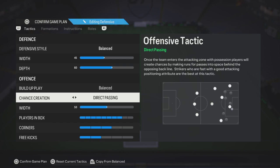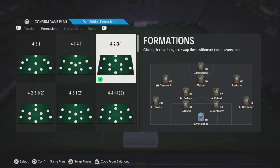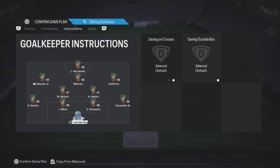Direct passing, in my opinion, has been the best chance creation you can have — probably since FIFA 20 or so. With 50 players in box, eight — we have eight players in the box. This is obviously to prevent crosses from going in, like you know for tall players like the new Courtois at six foot seven, so we have a lot of players standing on him so they can't just jump and win the header.